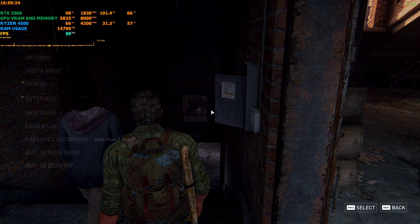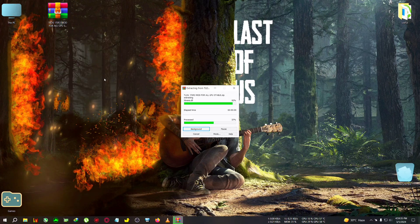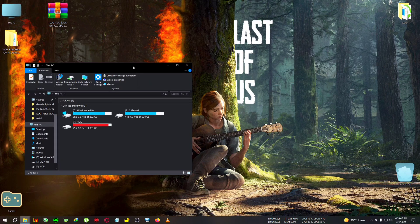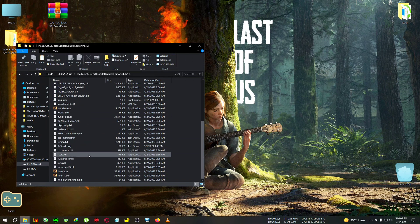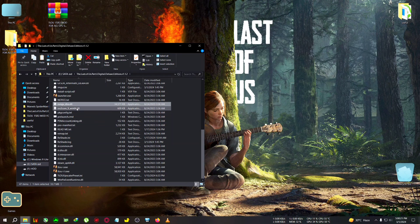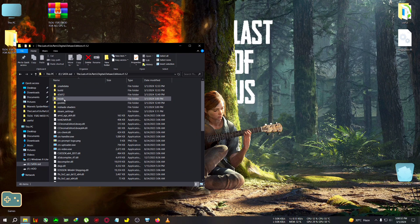Let's begin the modding. First, you will need to download the zip from the link in the description — the TLU FSR3 mod for all GPU stable. Extract it to the desktop. We have to copy everything from the folder, then paste everything into the TLU installation folder where TLU is located. After pasting, you need to delete or remove the Nvidia nvgx_dlx.dll — cut it from the folder to any other location in case you need it in the future.